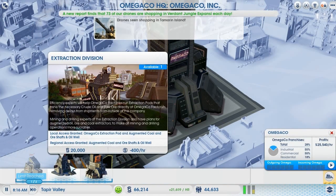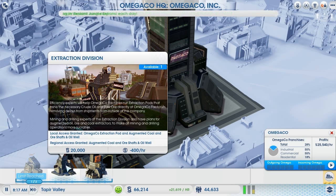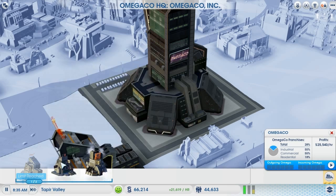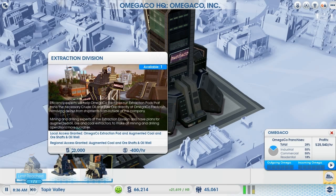The Extraction Division: efficiency experts will help Omega Co factories run extraction pods that mine crude oil and raw ore directly at Omega Co factories, removing delays from outside shipments. Mining and drilling experts also plant augmented oil, ore, and core extractors to make operations more lucrative — and this helps out the whole region. Local access includes the Omega Co extraction pod, augmented coal, ore shaft, and oil well.